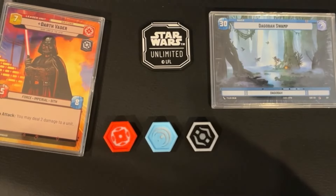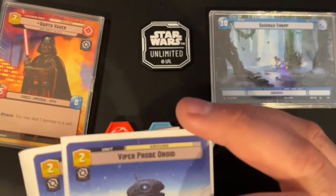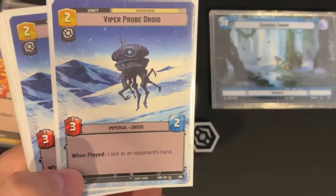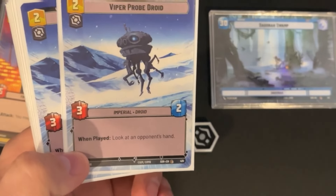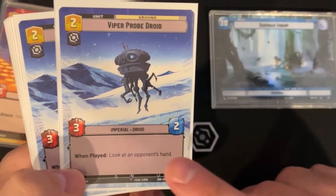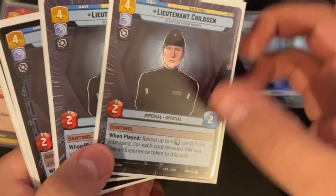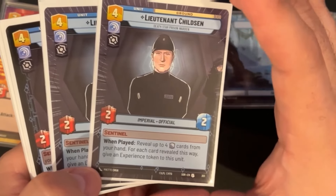That means pinging a shield off your opponent's first-turn Crafty Smuggler or outright killing a Greedo — a very nice option. Next, we're running a pair of Viper Probe Droids: a two-resource 3/2, a decently statted aggro body. We're using it here for the information — it's good to have early information in a control deck so you can plan around what your opponent is doing.